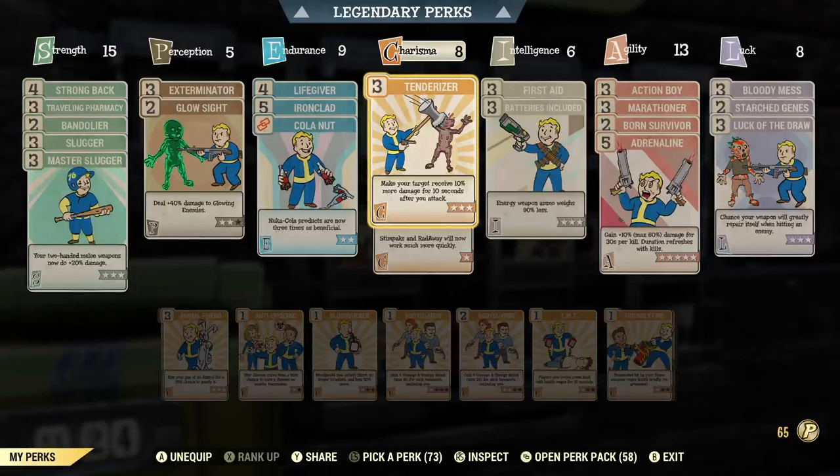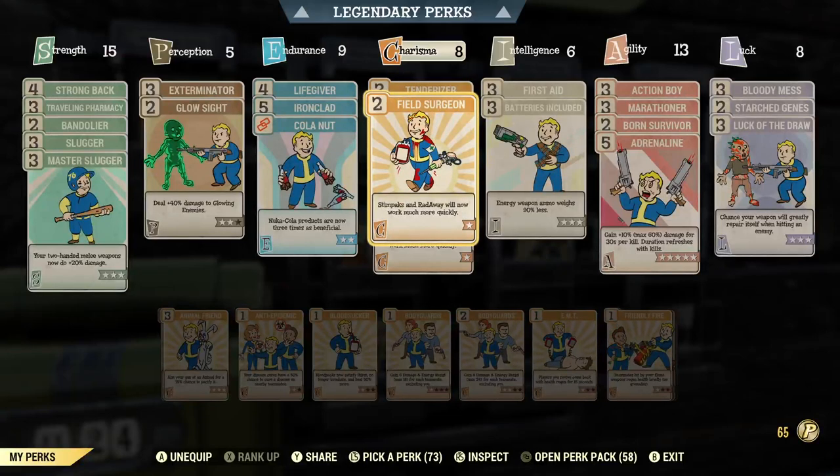Moving over into Charisma — Tenderizer is going to make it so your enemies take damage after you attack. This is great for really any perk loadout regardless of the weapon, though I'm not too certain if it affects an auto melee build with these two weapons specifically. Field Surgeon will just make it so I heal a lot faster. Something important to note while in Charisma: when you're using these weapons you're up close and personal in close-quarters combat with your enemies, so you're going to want perks that do a lot of damage while you're standing still right in front of them, and perks that help you heal faster, because they're going to be pummeling you.